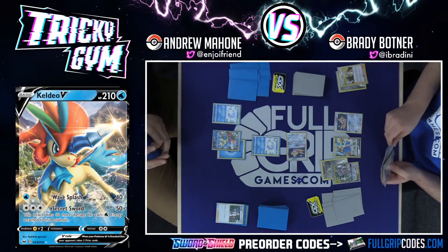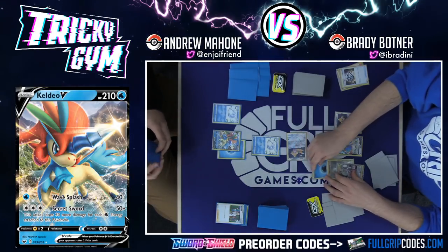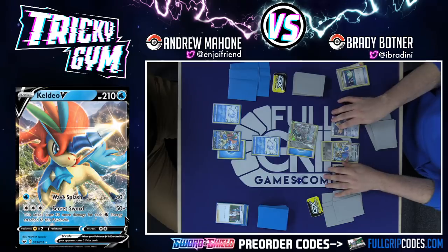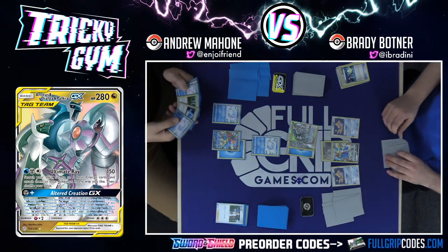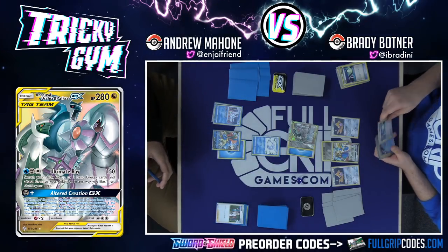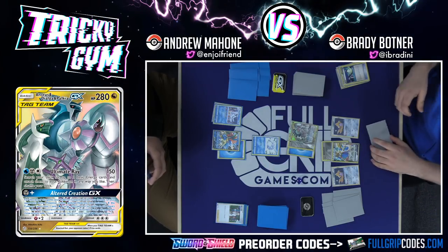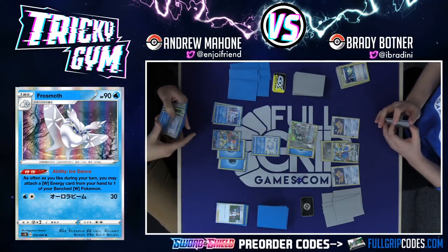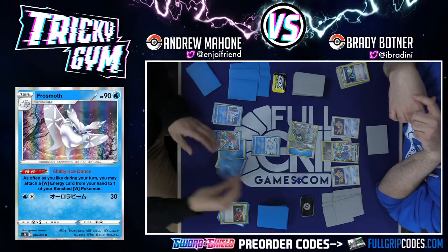The way I built the deck, Brady — we're going to get in there. Keldeo V is an absolute house. Brady uses Stellar Wish and takes a Metal Saucer. Against this deck, you want to use Altered Creation GX. I think I'm still going to win this game. We've got the Frostmoth in play — we're going to start using Ice Dance and accelerating Water Energy onto the bench, Keldeo V. We can use Energy Retrieval to get those two Waters back.